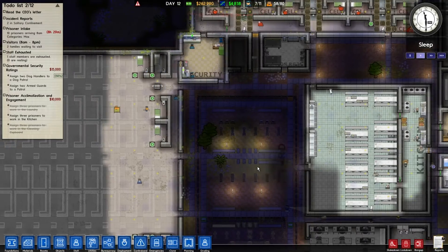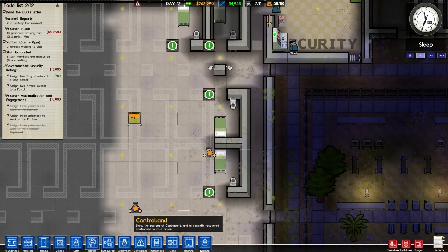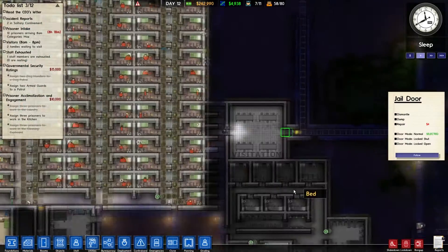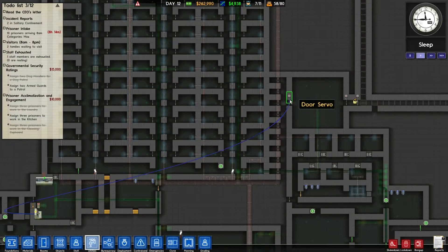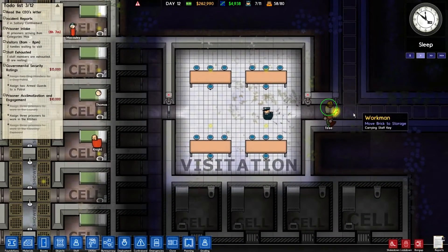It looks like we have almost everything in here, the doors are in, everything's in — so that's cool, we can clone this up now. Before we do that and get the workmen to crack on, I need to make sure that's remote — that's not remote. So let's dismantle that and connect these two up to the door control system. Connect to there and connect to — is it that one? That one — there we go.